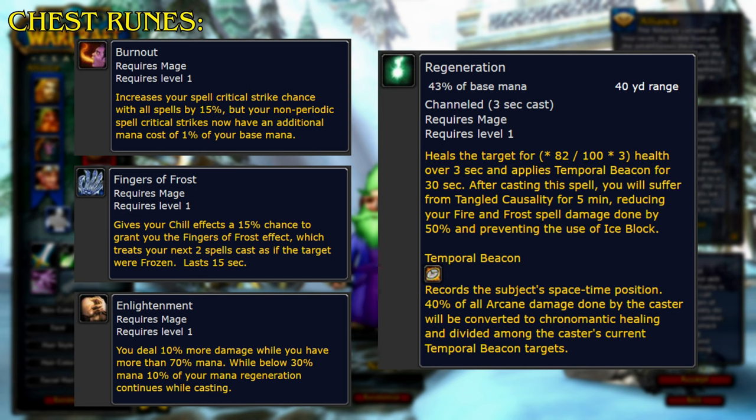Regeneration heals the target over 3 seconds and applies Temporal Beacon for 30 seconds. After casting this spell, you will suffer from Tangled Causality for 5 minutes, reducing your Fire and Frost spell damage done by 50% and preventing the use of Ice Block. Temporal Beacon records the subject's space-time position, and 40% of all arcane damage done by the caster will be converted to Chronomantic Healing and divided among the caster's current Temporal Beacon targets.